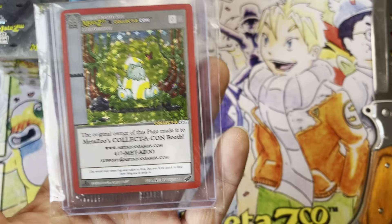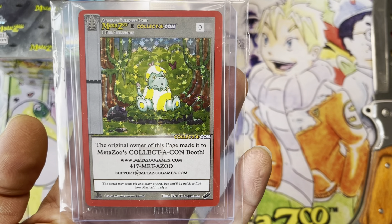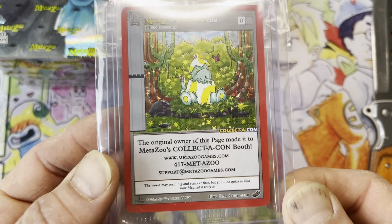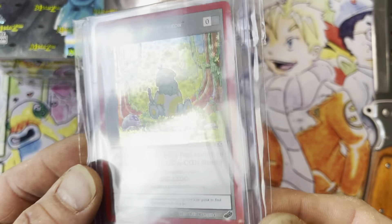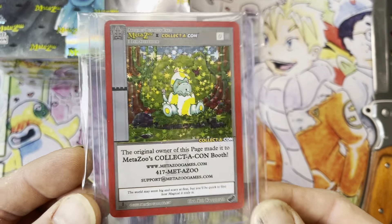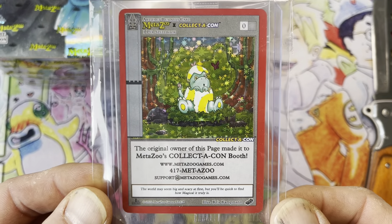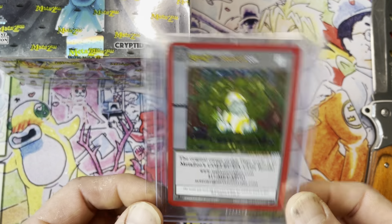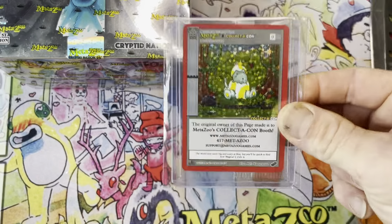What's up guys, Weird Wise Wizard coming at you. As promised, my next video is showing the prize you can get once I hit 50 subscribers — which is 10 more subscribers away. I'm going to make a short video explaining that I now have 50 subscribers, and I'm giving away this MetaZoo Collecticon Long Beach promo card that I personally got at Long Beach. It's about a $40 card on eBay right now. Subscribe, don't forget to like — 10 more subscribers and you could win this for free. I'll even pay shipping.